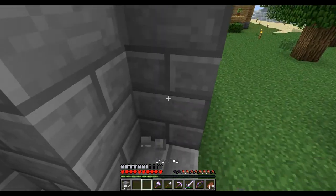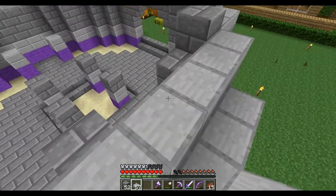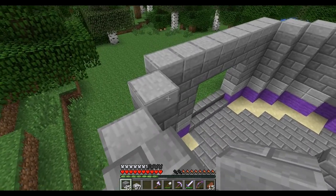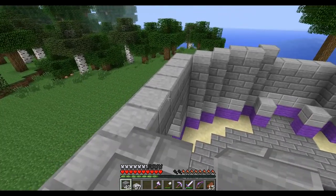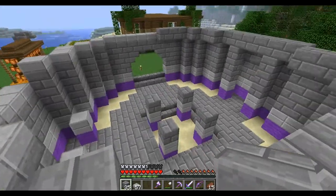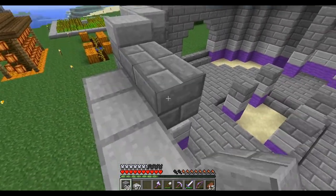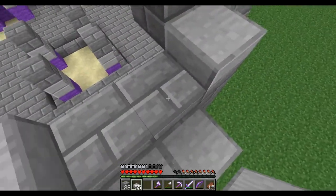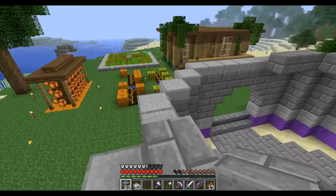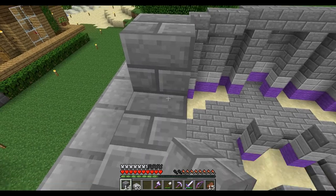Let me just hop up here again. Half slabs here, and then this, up here, all the way around. And then I'm going to put some glass in the middle — it's going to look pretty good. I won't need that many more stone bricks because there's not really that much left, just glass.